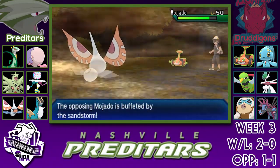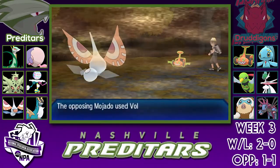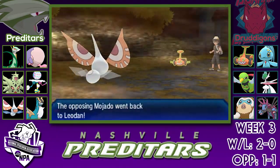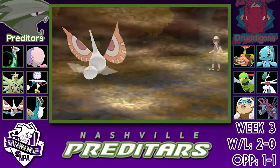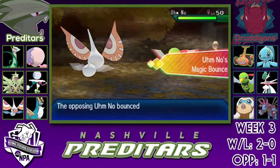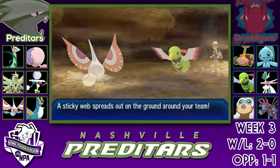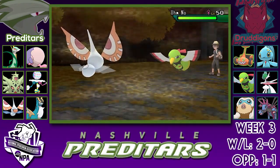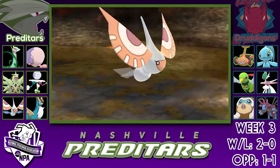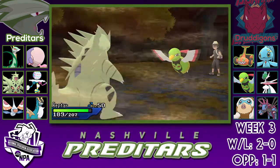He's going to go out into his Rotom, and I actually make another really dumb play here. I knew I could take a Volt Switch from this thing easily, but I'm dumb and I actually go for the Sticky Web. I knew there was a good chance he'd go into the Xatu — I just really wasn't thinking. This would have been a great opportunity to just go for the Quiver Dance and then pick up a kill. I do have Sticky Webs on my side, but my Masquerain is at 13 HP.